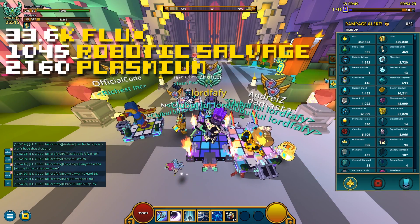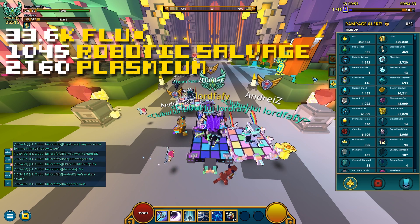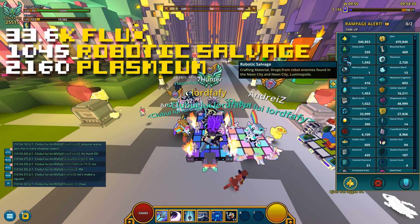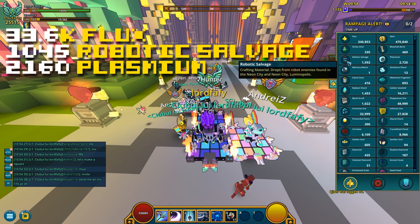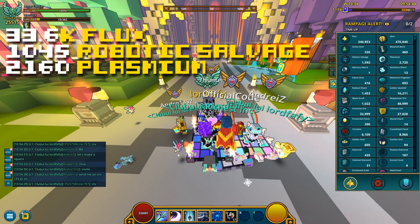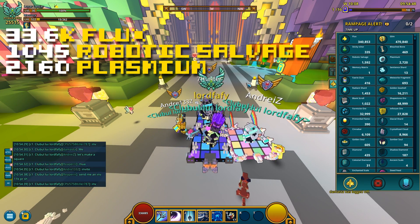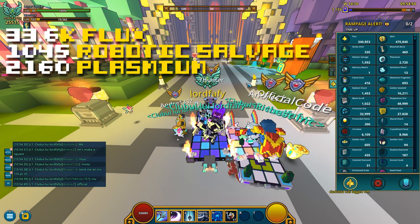If we wish to sell it now — say 49 Flux each per Plasmium, that's gonna be like 106k; say 24 Flux each per Robotic Salvage piece, that's gonna be like 25k. So including the Flux we got, that's gonna be around 165k Flux back, which is not terrible — that's actually decent.